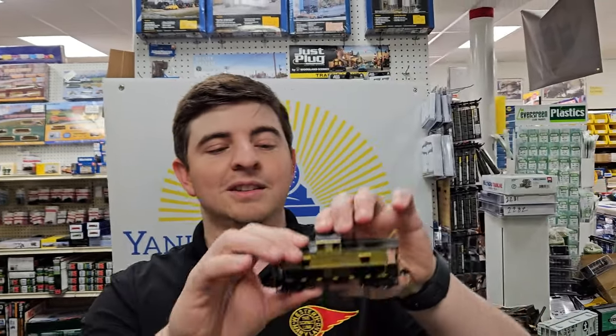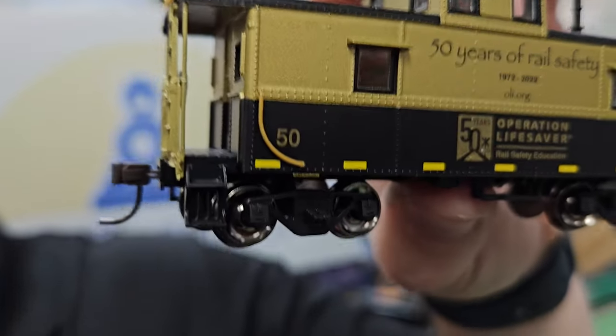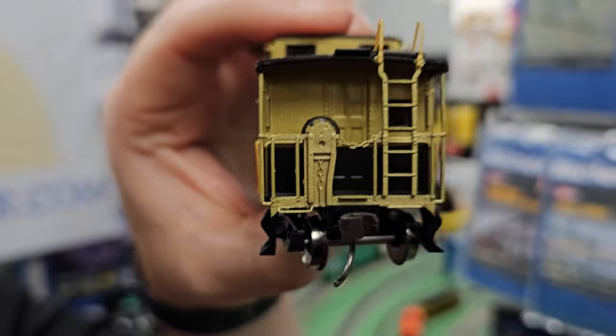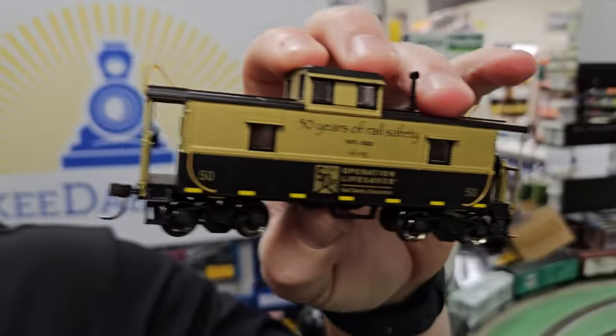We all have Norfolk Southern, Conrail, UP — we need something different on the railroad, especially something that showcases a very critical part of railroad history, which Operation Lifesaver is. And you know how I love my cabooses — isn't that a nice caboose, Hall? Great riveted detail, metal wheels, nice end platform detailing, and the window glaze looks pretty good — nice and clear.